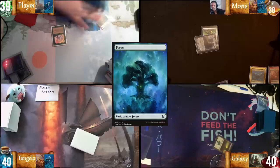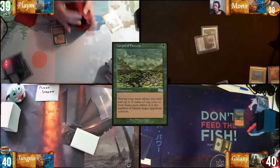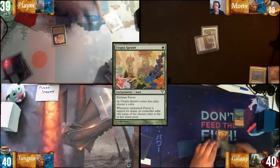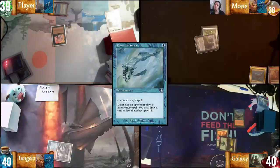Draw for turn — Forest, cast Carpet of Flowers, get a second main, get a green off of your Tropical Island plan, and Utopia Sprawl this forest naming Black. I'm going to shock in a Steam Vents for a Mystic Remora. With that, I'm passing the turn.